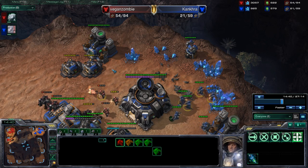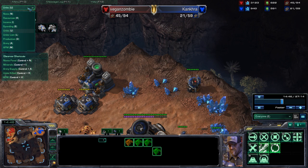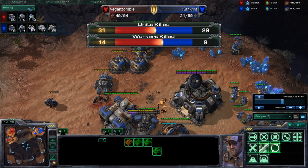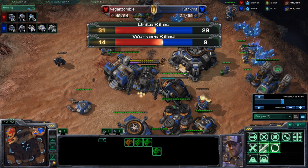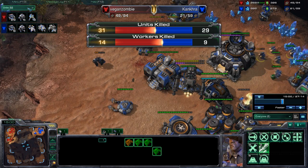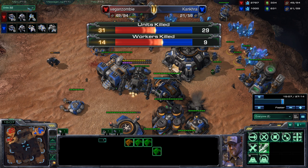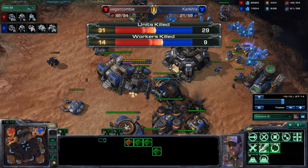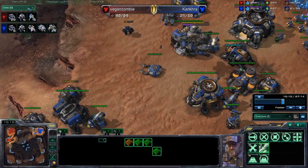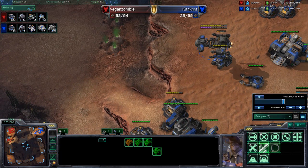I'd actually forgotten what that was — it's Coutreau. Workers killed for me: I killed 14 of his workers and he's killed 9 of mine. He's killed 31 of my units but I've only killed 29 of his. However, you can see that the supply difference is huge between us, so the unit kill count isn't really relevant.